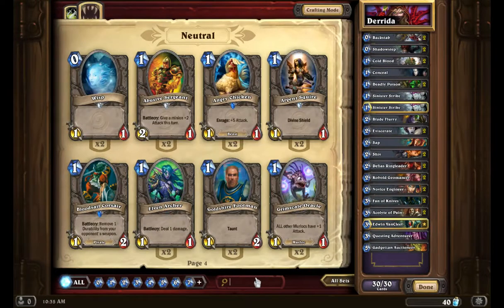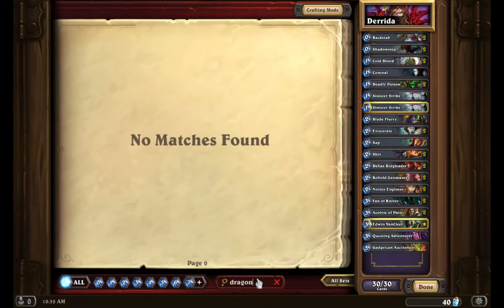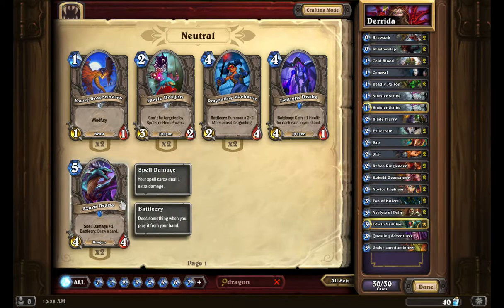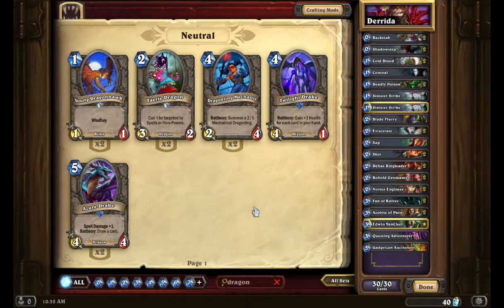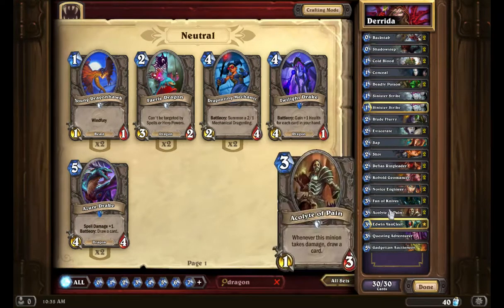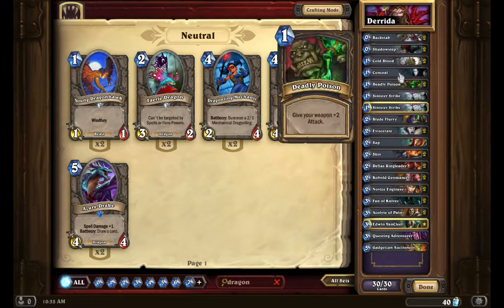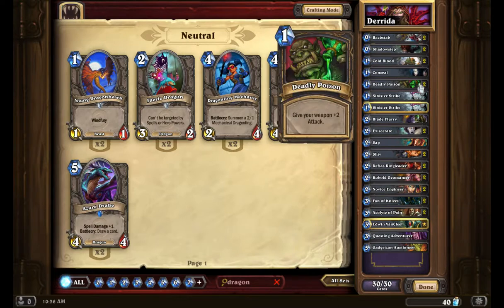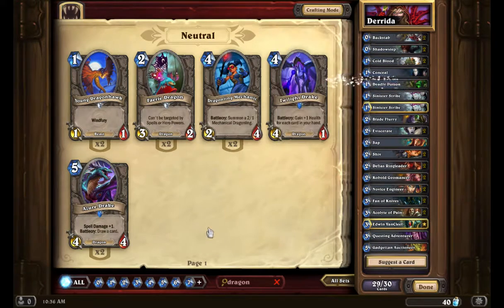Let's see — Dragons. I got my Twilight Drake and my Azure Drake. I'd really like to put the Azure Drake in there, but I don't know what to take out. I need another Questing Adventurer but I don't have it and I don't have the mats to craft it. I've got two Gadgeteer Auctioneers and two Acolytes of Pain. Maybe I take one Deadly Poison off in order to use Azure Drake — removing one Deadly Poison, adding one Azure Drake.